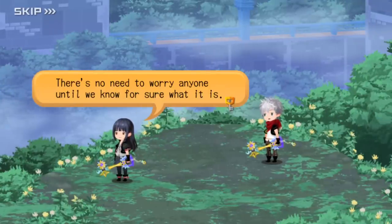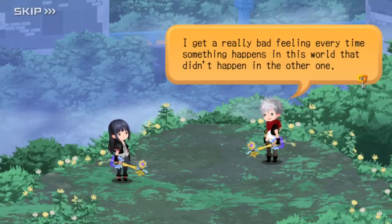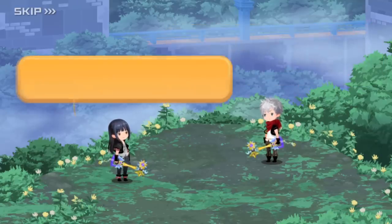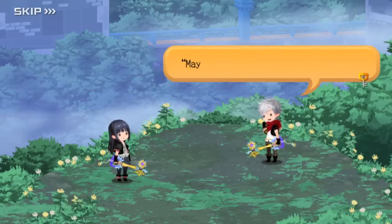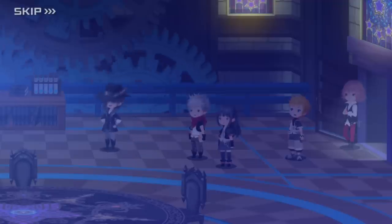Ephemer says that we cannot stand to lose anyone right now — the darkness in this world is different, it seems to have a mind of its own. Ephemer worries whenever something happens in this reality that didn't happen in the previous one. Ephemer also seems to have his doubts about the whole Union Cross business, but Skuld reassures him: it was in the rules, so it must be the right thing to do, right? In case anyone needs a reminder, the Master of Masters is the one who selected the five Union Leaders and gave Ava the rulebook to give to them. Perhaps Ephemer is right to be suspicious.